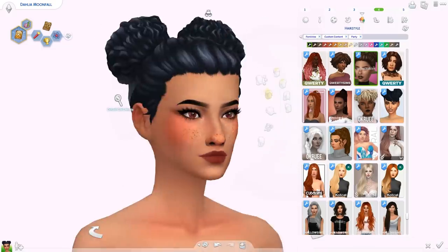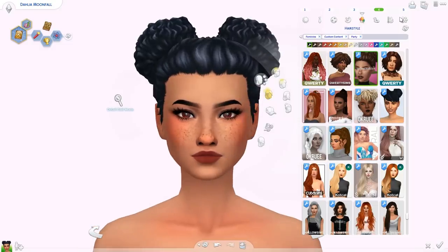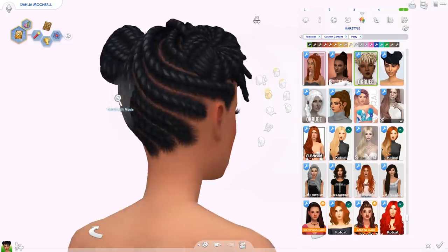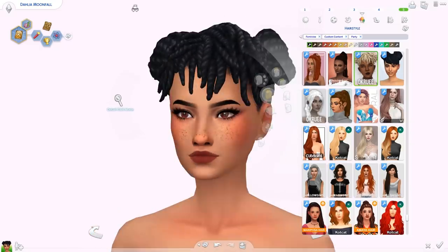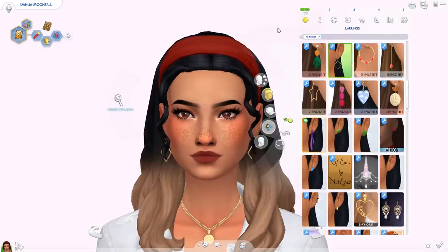Two hairs left — both space buns. First up is the Bunny hair by Grandma Cookies — I've got a few similar hairs but this one is really really good quality. And lastly we've got the Cleo hair by Okiru — it's an edit of the hair from Realm of Magic with space buns. I think this one is really cool and unique. That's all the hairs for today, so moving on to accessories.